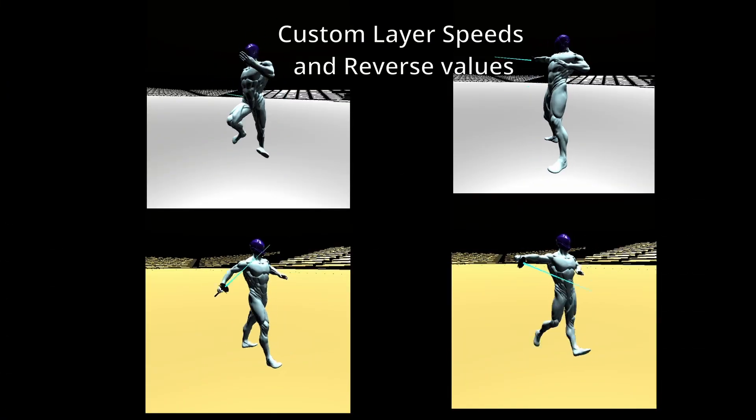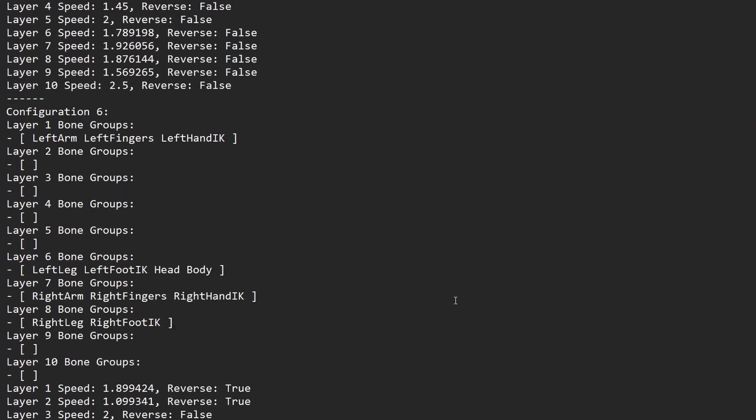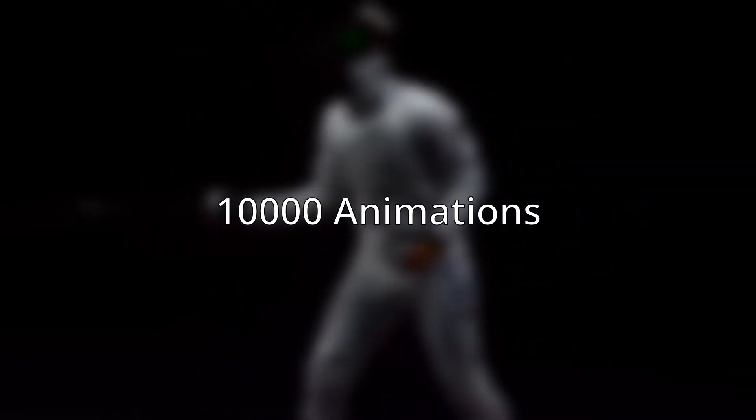We'll use this to create custom animations, save them to a text file, and use them for training an agent for various tasks.